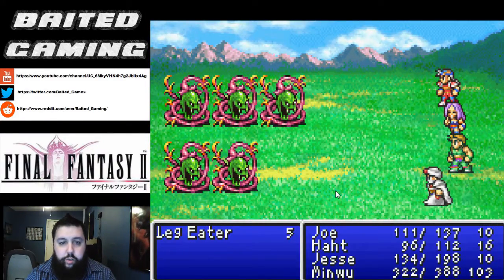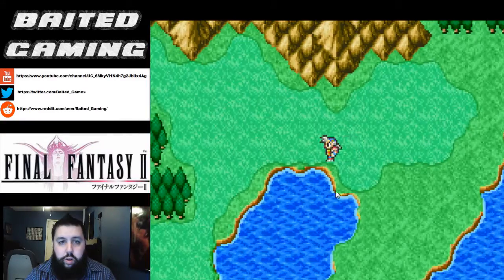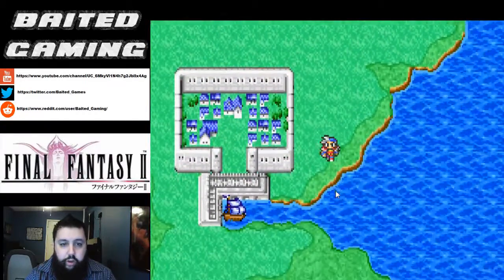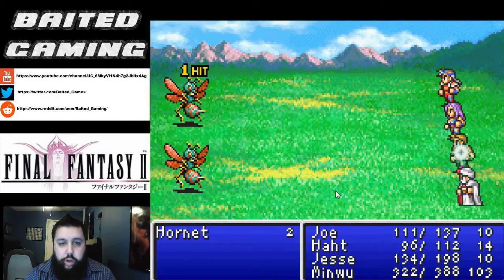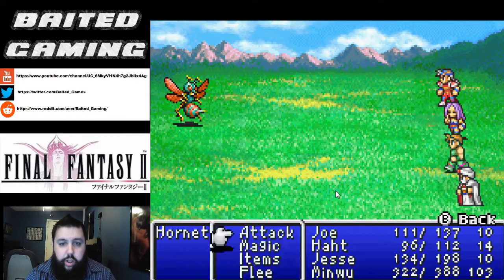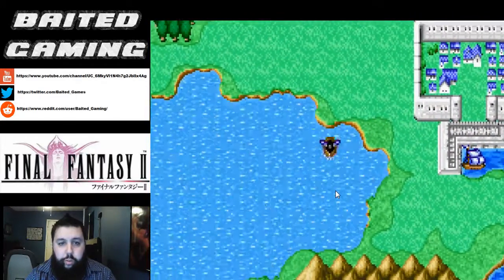Still level two on Protect. Spirit increases are good — they make our White Magic more powerful as well as increase the amount of MP that we have total. We've reached Pulum and we just have to head over the lake and that'll bring us to Altair. We're going to head west and south over this lake.